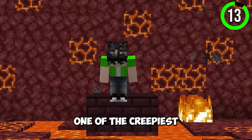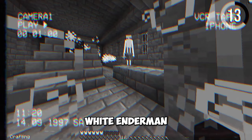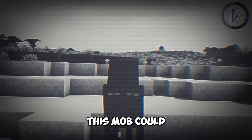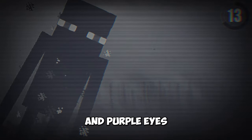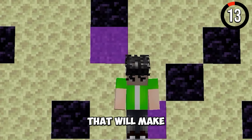One of the creepiest features in Minecraft is the white Enderman. There's a lot of creepypasta surrounding this mob. This mob could spawn with green and purple eyes. It's a removed feature, but still a cool addition that would make any new update amazing.